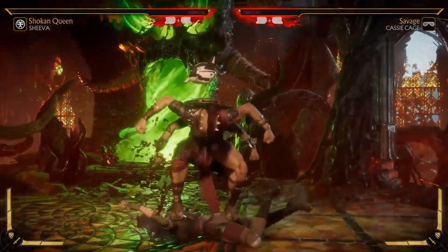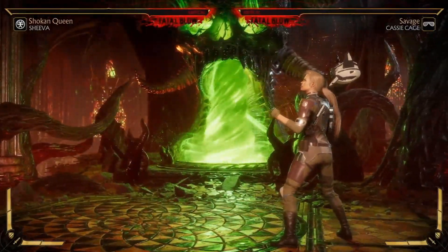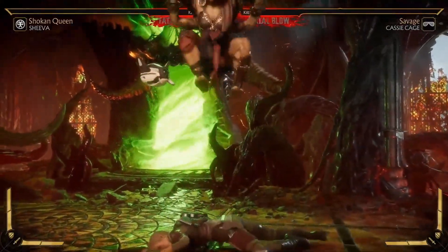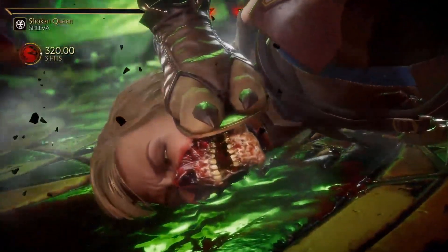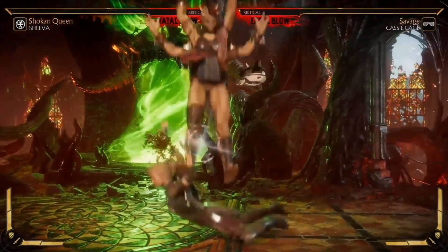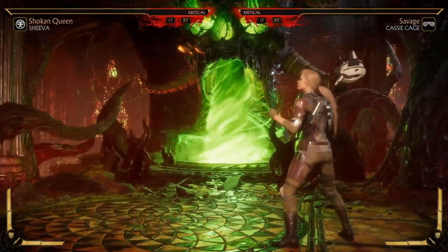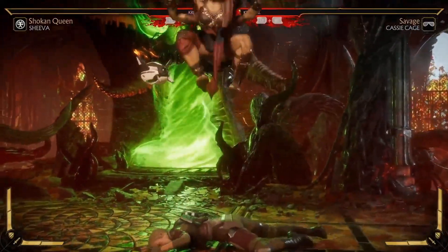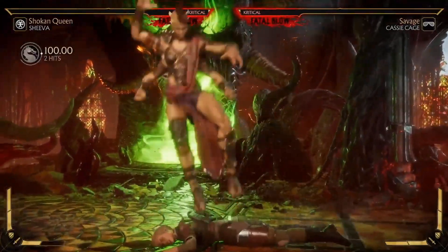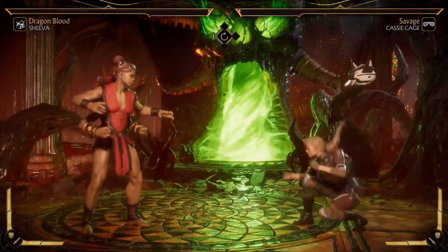The classic stomp is back and it is indeed unblockable. One thing to note: you have some control over it in that you can delay it a little bit. So if you're trying to catch back dashes, forward dashes, or jumps, you can manually delay the move — if people try to dash or jump out, you delay it and stomp them where they now are. It also has a crushing blow if the move doesn't miss three times.